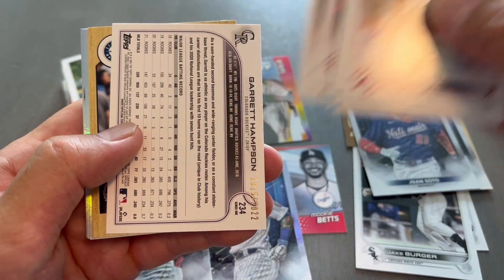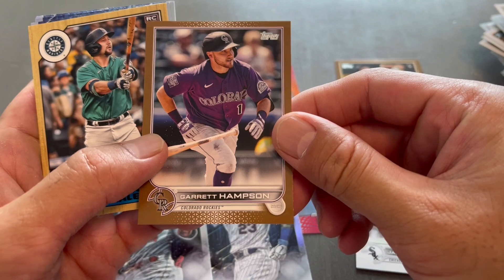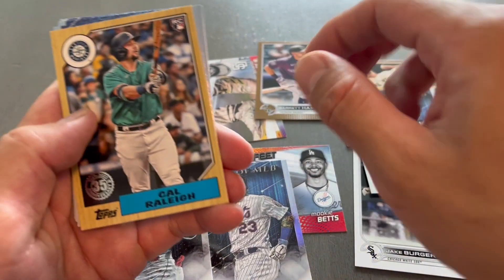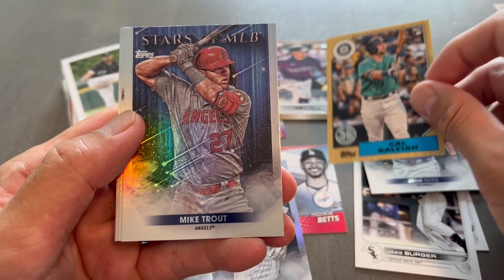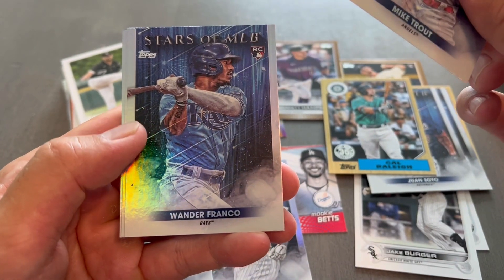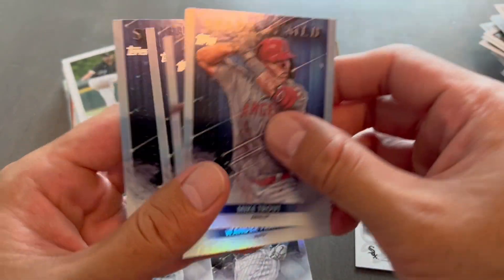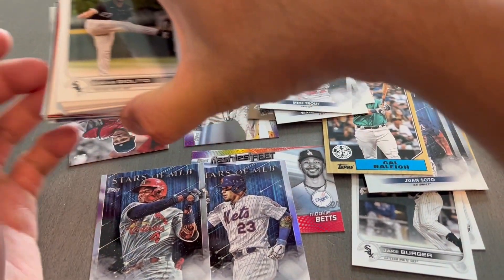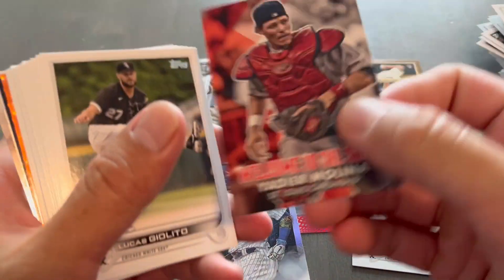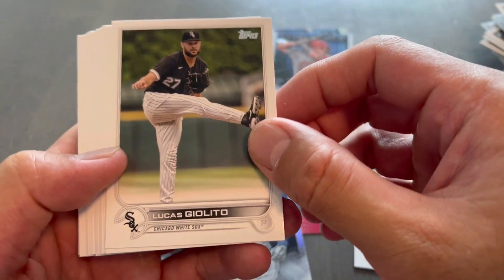Got another gold — Garrett Hampson. Number 87th House insert. Oh nice, look — Franco! Our third Stars of the MLB Wander Franco! Hangers are bangers! Drop the Welcome to the Show — Molina! Thank you for showing up on the Stars of the MLB.